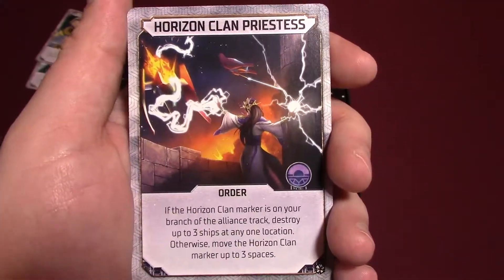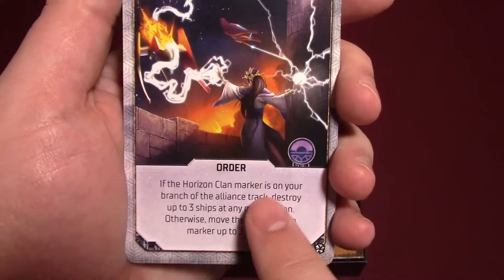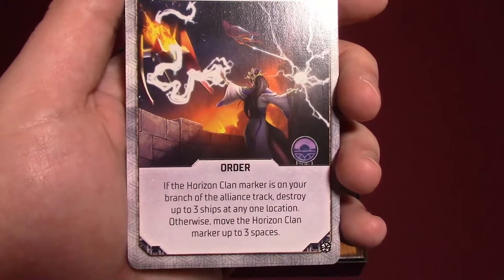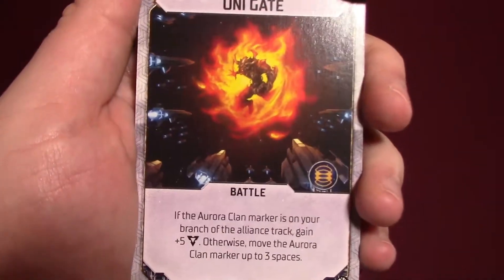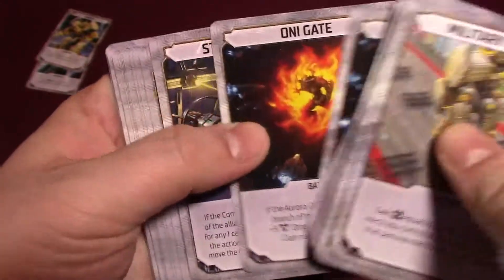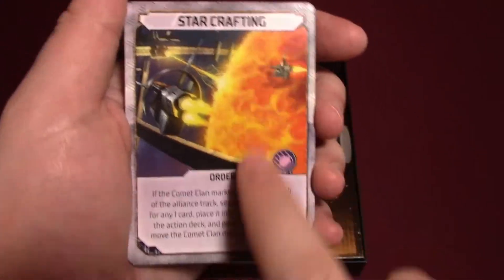Horizon Clan Priestess — this is a clan-specific card: if the Horizon Clan marker is on your branch of the Alliance track, destroy up to three ships at any one location; otherwise, move the Horizon Clan marker up to three spaces. Aurora Clan: if the Aurora Clan marker is on your branch, gain five attack; otherwise, move the Aurora Clan marker up to three spaces. This is one thing I was really looking forward to — the clans are more important now because they can give you awesome abilities with certain cards.